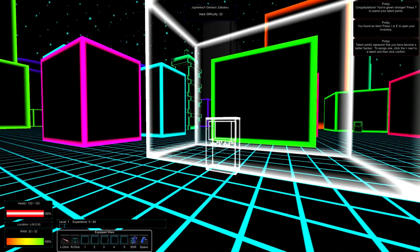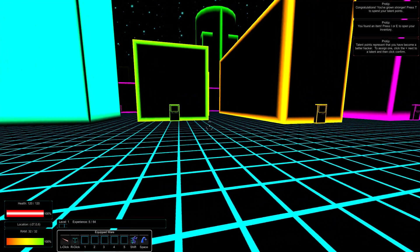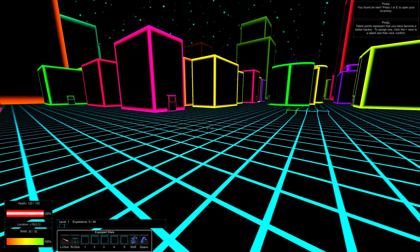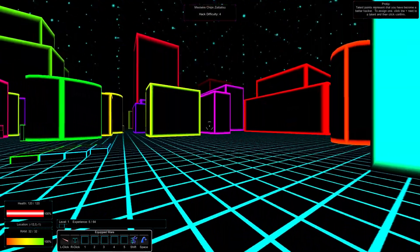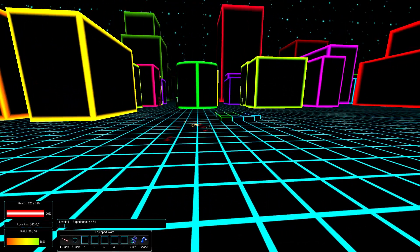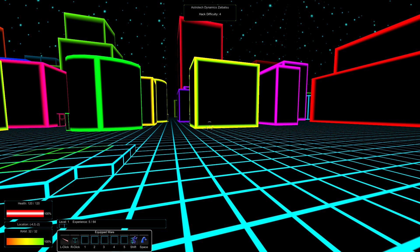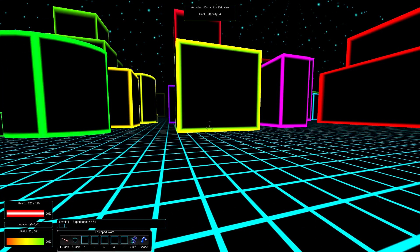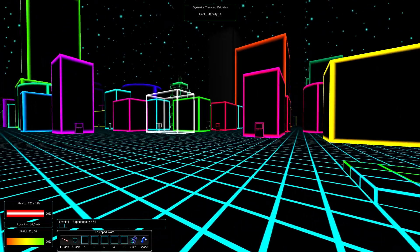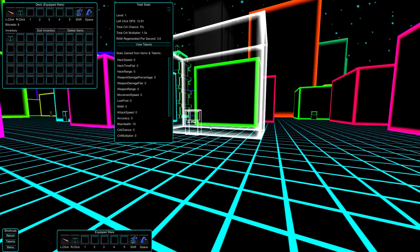Now that we understand the basics, let's start looking at our various UI elements and find out what's going on. At the top right, you can see various tips showing you how to play the game or what the hotkeys are. At the bottom left, you have your health — I have 120 out of 120, so 100% health. You can also see my location and it moves as I move. RAM is your power. The more I shoot, my RAM slowly drops. Some weapons you get later will drain your RAM faster. You can also put effects on yourself like a healing over time, which takes RAM to keep up. At the bottom left you see our experience, our level, and our equipped wares.